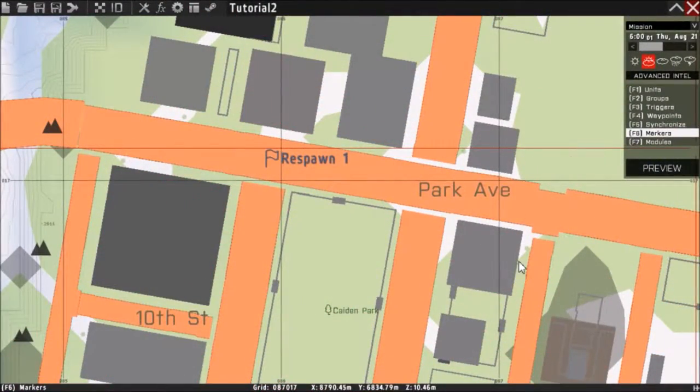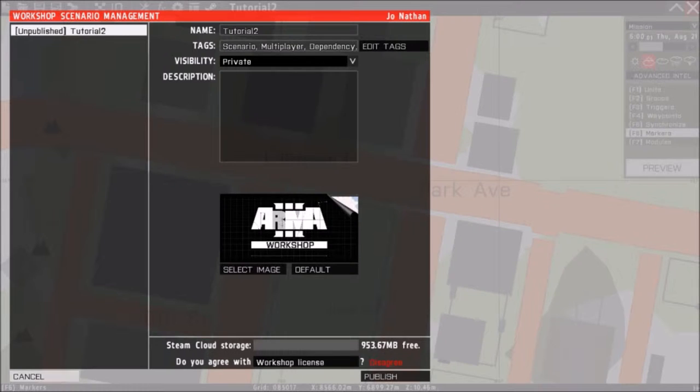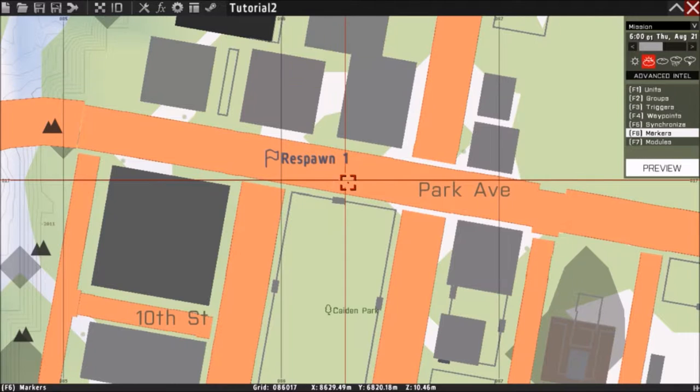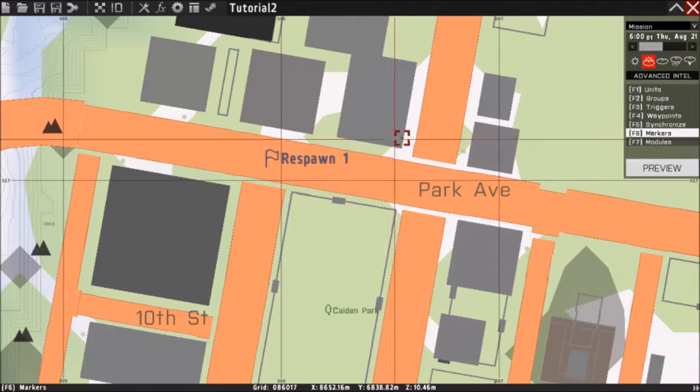Welcome to part five of my tutorial videos for how to script multiplayer maps and missions. What we're going to do today is show you how to put Arsenal in.